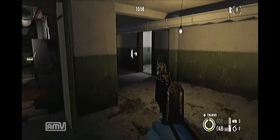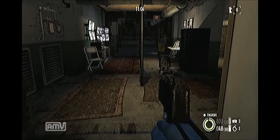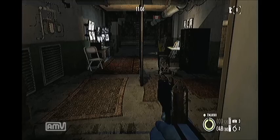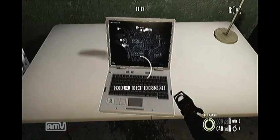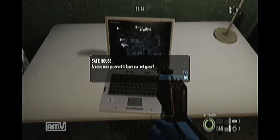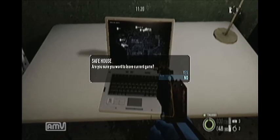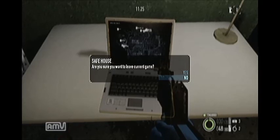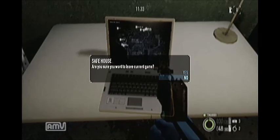But that's pretty much everything in the safe house. Now once you're in the safe house, if you want to know how to get back to the main menu, that's in the pause menu. But if you want to go straight to Crime.net, straight to do a job, you just come to the laptop right here, hold R2 to exit and leave the current game, and you're out of the safe house. Hope that helps anybody that is new to the game or looking to get into it — it's a cool game, check it out if you haven't. Please hit the subscribe button and share any videos you like from my channel. See you guys later.